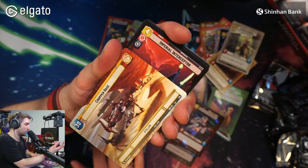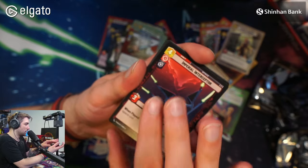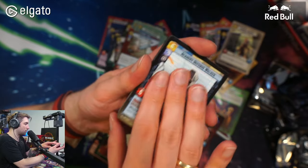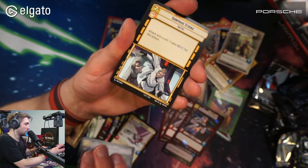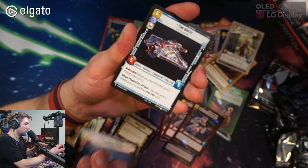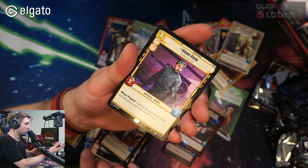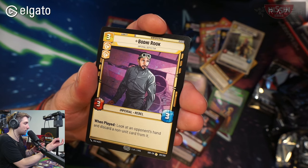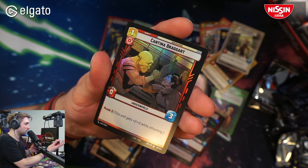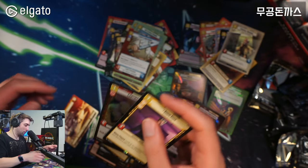From the final regular booster we got: Leia Organa, a Hyperspace Chopper Base, some commons, an uncommon, and Bodhi Rook — I don't know if I have him yet. And Cantina Braggart. Unfortunately, no Vader and no Boba Fett legendary.